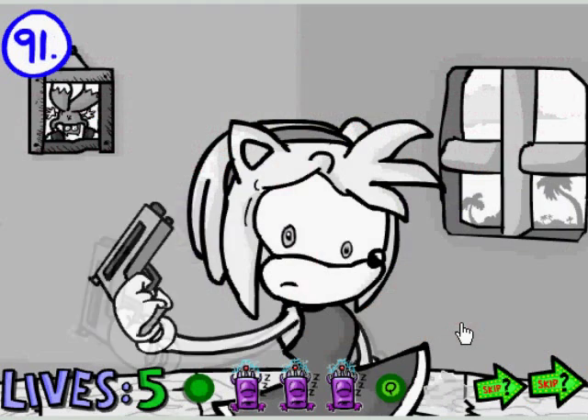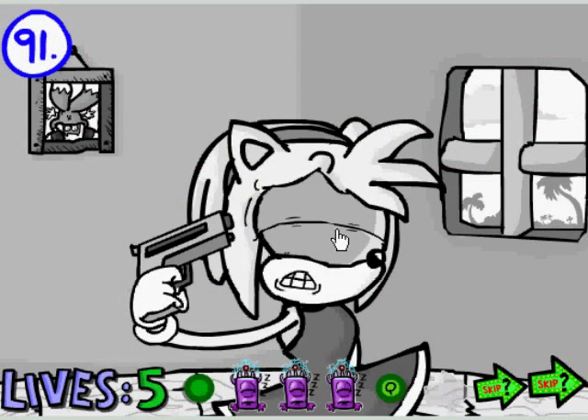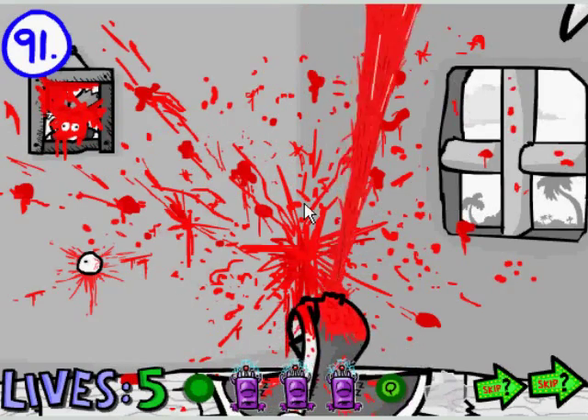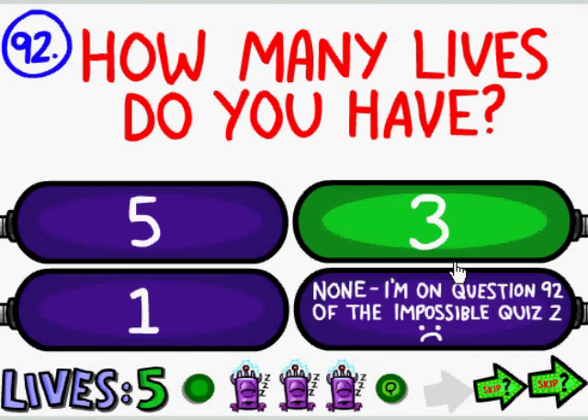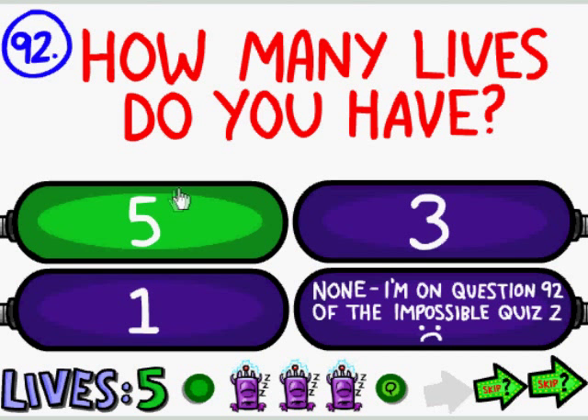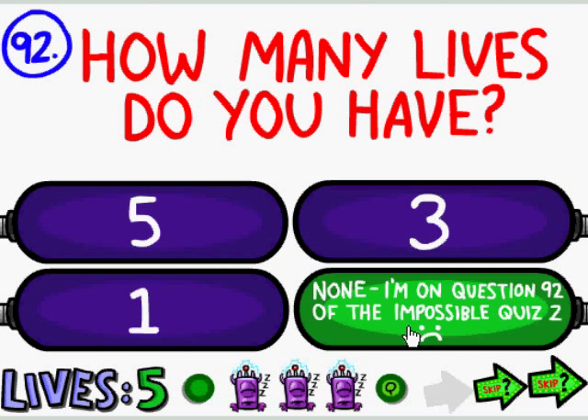I guess it takes longer than I thought. Oh, there it is. On this one, you just wait for the target to shoot Amy in the head. Boom. Don't get fooled — I have five lives, but that's not the answer. I obviously don't have a life if I'm on this question and I'm making this tutorial, so that's the answer.